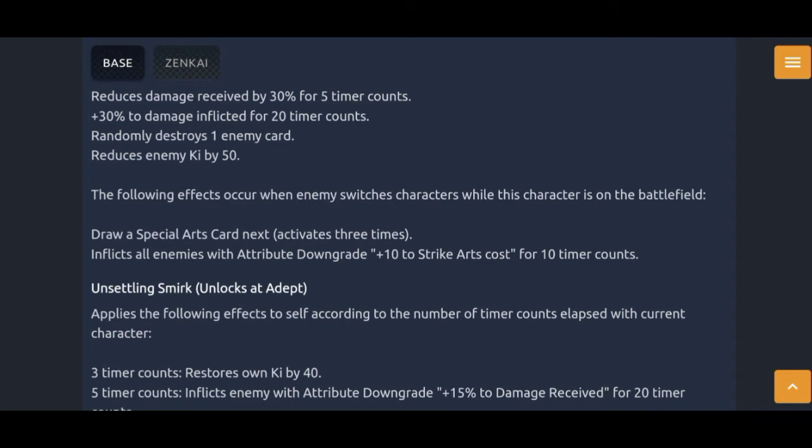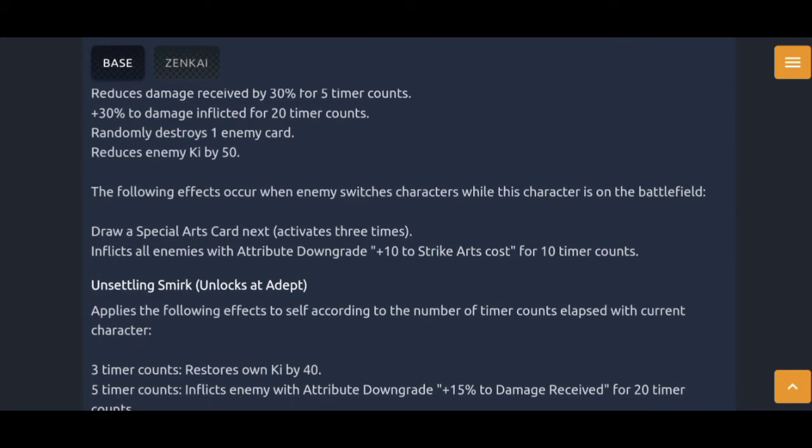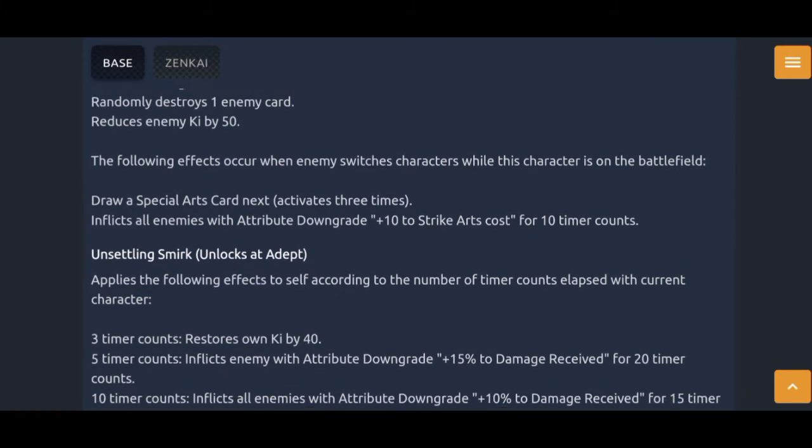The following effects occur when the enemy switches characters — a Zenkai unit with that ability is always very annoying to face. Whenever the opponent switches characters you gain a green card, which activates three times by the way, and inflicts all enemies with attribute downgrade plus 10 to strike art costs for 10 time counts. Again, annoying. This guy's built to be annoying. He was annoying before and he is annoying after his Zenkai.